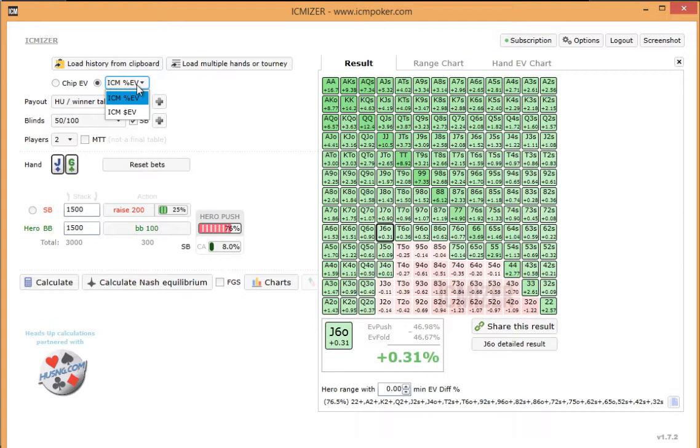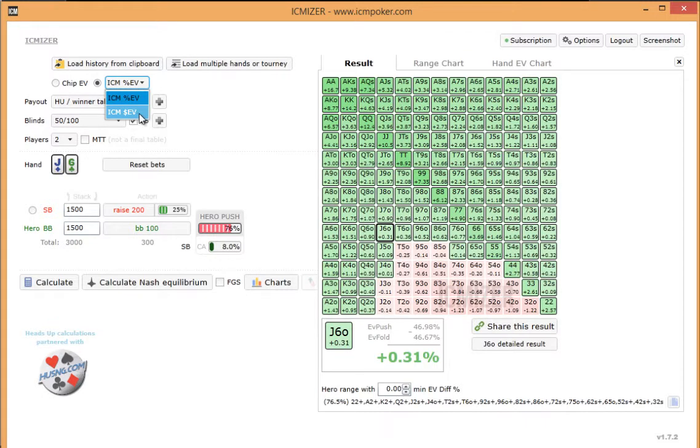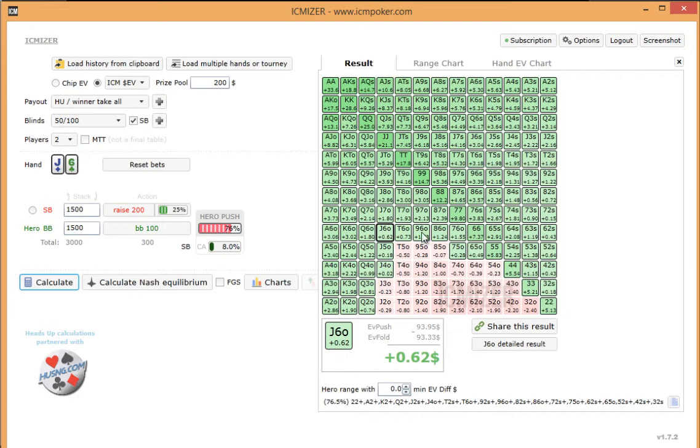One I find very useful is if we change this to ICM dollar EV — and if you're playing, say, $100 heads up sit-and-gos and the prize pool is $200 — we can calculate again, and it will show us the actual dollar amount that you make with each hand, and the same thing with the chip EV difference.